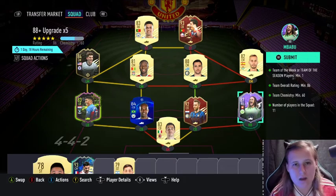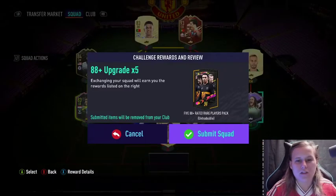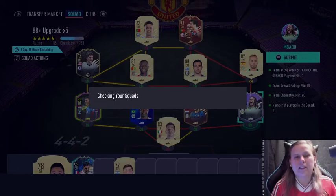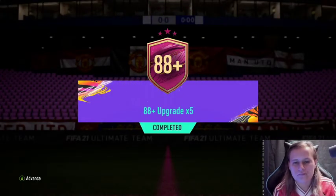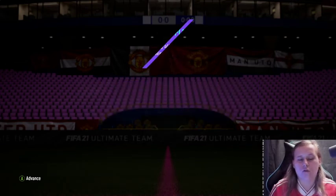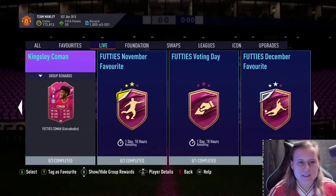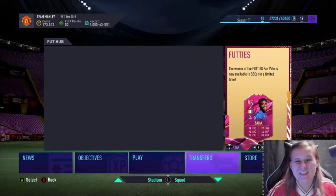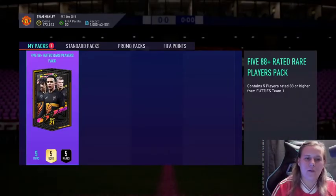Once we hit a thousand I'll be doing a giveaway — not sure what it is yet, maybe a football shirt, maybe a 10 or 20 pound gift card. Be sure to go and follow over there. Let's get into it — 88 plus upgrade times 5. We're going to put Marcus Rashford on screen and do a stat reveal kind of thing. I won't do it for all the players — four players will show straight away and the last player we'll do a stat reveal for. Hopefully it's a good player. Let's open it right now, come on EA.